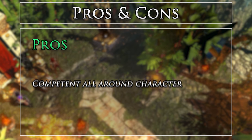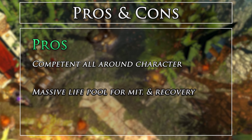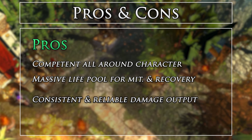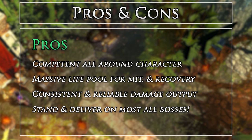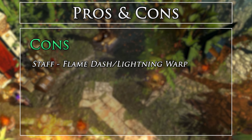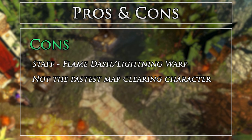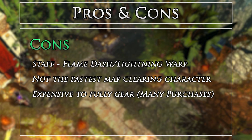Some pros of the build: it's a competent all-around character able to do almost any content. It has a massive life pool for mitigating and recovering. It has consistent and reliable damage output, as we are not crit and do not fully rely on our flasks. We have a very stand-and-deliver playstyle on most bosses. Some cons: we have a staff, so we must use Flame Dash or Lightning Warp for movement and have no fortify. It's not the fastest map-clearing character. It's expensive to fully gear, however many purchases are small to medium-priced, such as jewels and elder items.